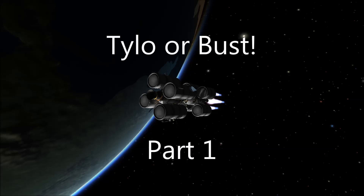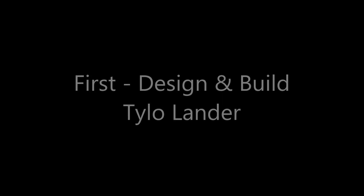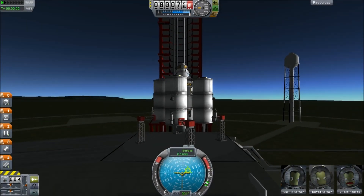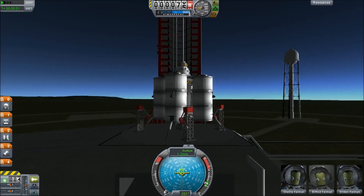Hello, it's Scott Manley, and today in Kerbal Space Program we are setting forth for the Joolian moon of Tylo. Tylo is one of the hardest bodies to get to in the game because it's around the planet Jool and it has a very high surface gravity, so this is going to take a really long time.